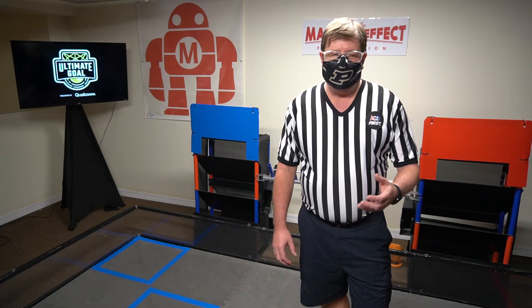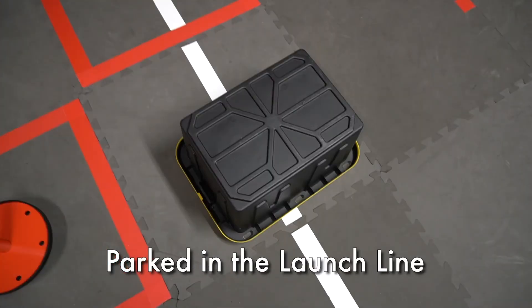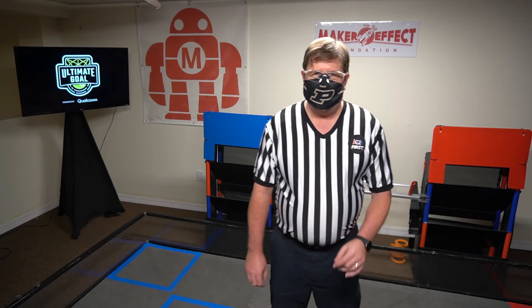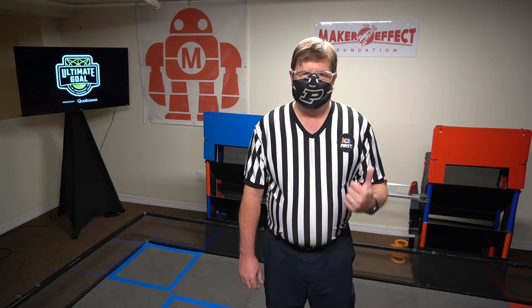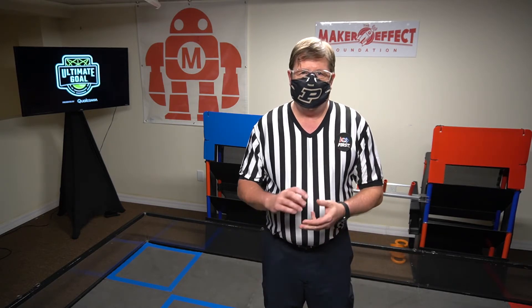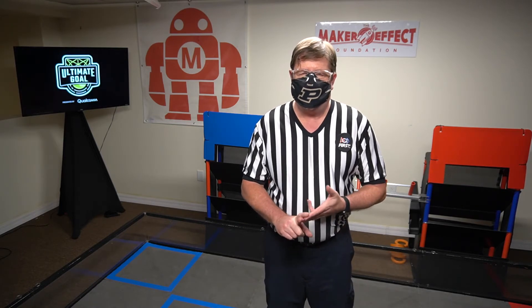One of the other tasks is for the robot itself to navigate to be in the launch line. It just has to break the plane of the launch line — it does not have to be touching. Also remember that the rings on the starter stack can be used to score into the tower goal or to shoot the power shot targets. However, they are subject to the possession rules of no more than three rings possessed by a robot at any time.